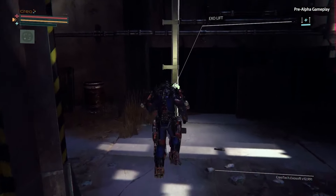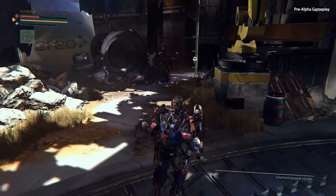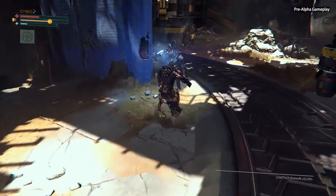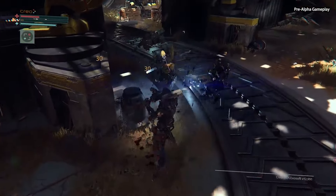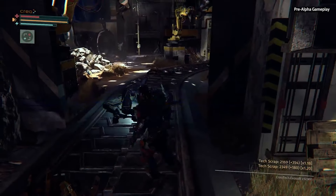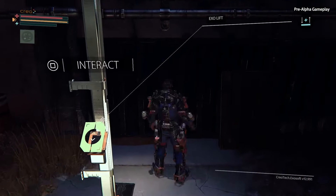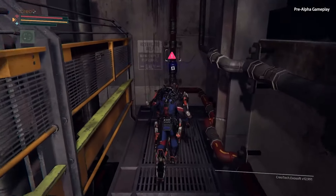Up here is an exo-lift. We will deal with our friends here, and then we will use the exo-lift. So an exo-lift is the way that Warren can reach different vertical areas. It can go higher or lower. It functions very much like a ladder, but we think it's cooler.